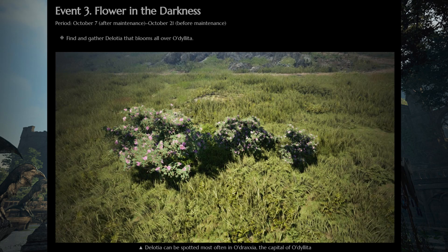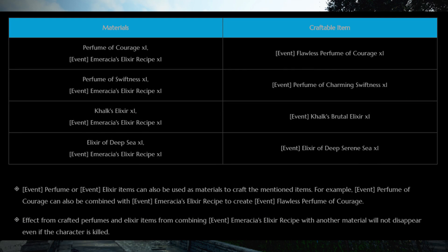The Flower in the Darkness event will have you gather Delosia plants which can be found around Odelita, but a lot of them can be found in the main capital Odraxia as well. Three of the Delosia flowers can be manufactured into a Delosia flower decoration that you then hand in to Loman in Odraxia for Emerasia's elixir recipe. This item combined with one of the existing perfumes — Swiftness or Courage — will let you make a perfume that will not disappear if you die.